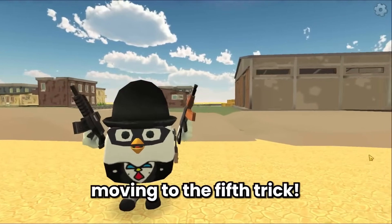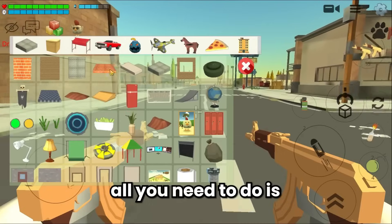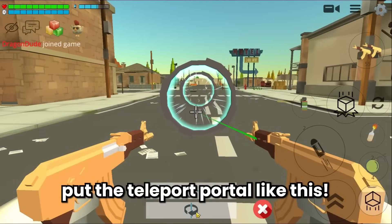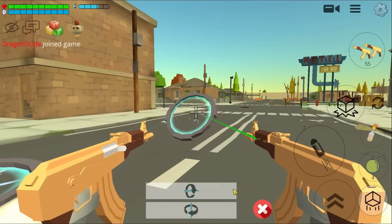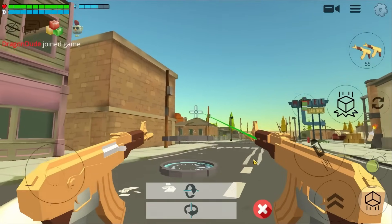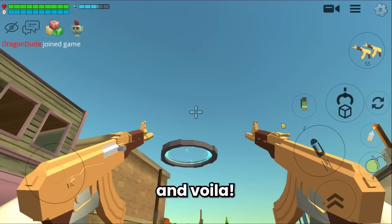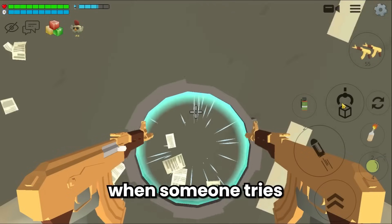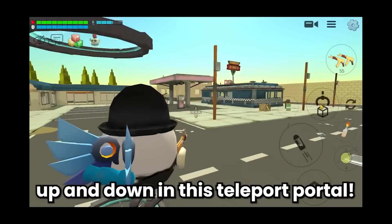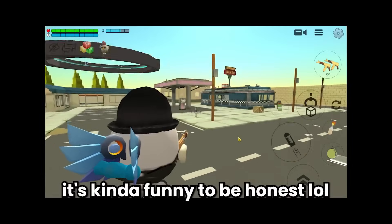Trick five: for trolling someone — put the teleport portal like this. You've created a teleport trap. When someone tries to go inside this trap, they will get an infinite loop up and down in the teleport portal. It's kind of funny.